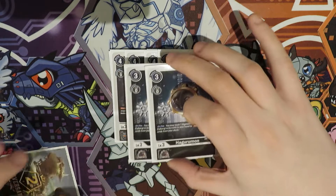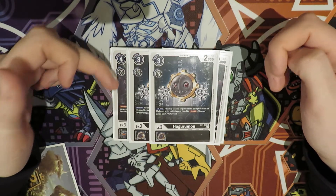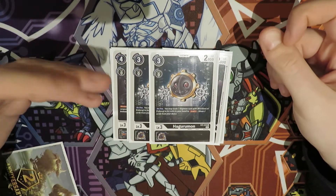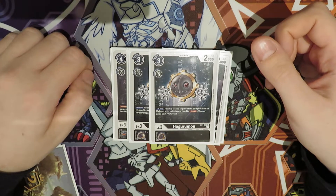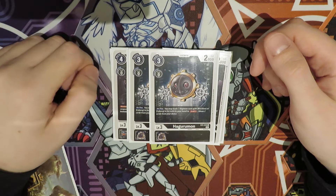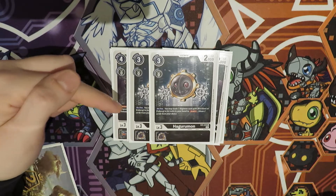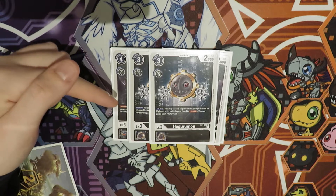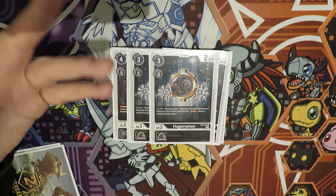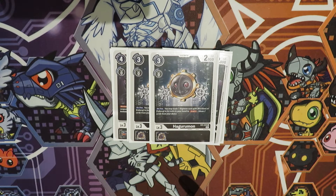Then we have two Hagurumon. It allows us to trash cards to draw two, which is obviously very important. All the D-Brigade cards are Cyborg, so you can trash those. The draw-two is pretty important and I'm tempted to up this number, but I think two is correct for now. If you see too many of these it just becomes a bit of a problem.